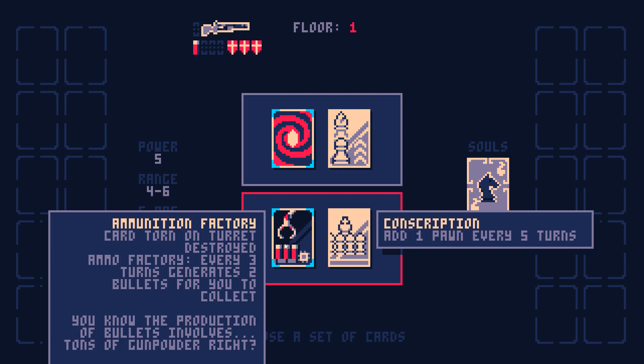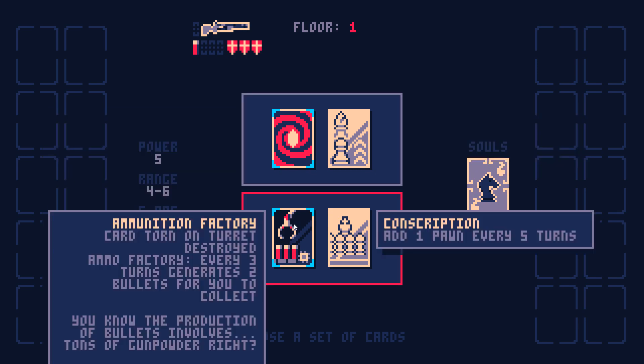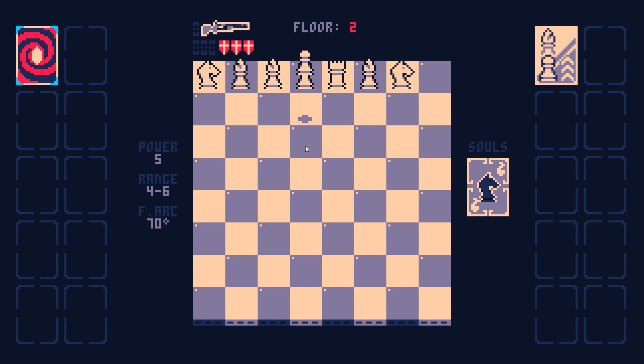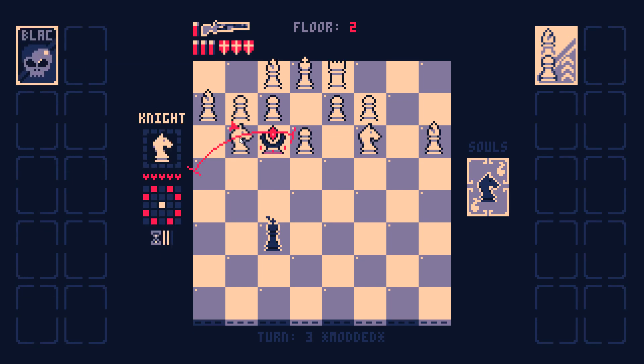So we got the Blood Altar and we got the Ammunition Factory. Turrets that do damage are pretty fun, and also there's no chance that my Blood Altar will accidentally friendly fire the other turrets.